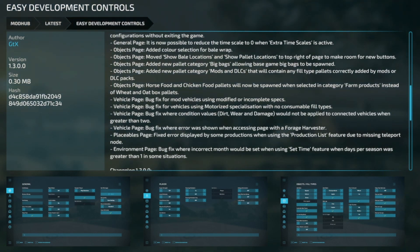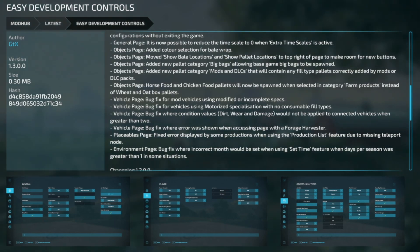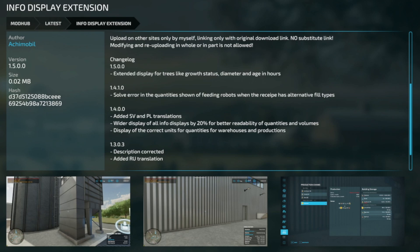Further Easy Dev Controls updates: horse food and chicken food palettes will now be spawned when selected in the Farm Products category instead of wheat and oat big boxes. Vehicle page: bug fix for mod vehicles using modifications or incomplete specs, bug fix for vehicles using motorized specialization with no consumable field type, and bug fix where condition values of dirt, wear, and damage would not be applied to connected vehicles when greater than two. Also fixed error shown when accessing a page with a forage harvester, fixed placeable's page error for some productions due to missing teleport node, and fixed environment page bug where incorrect month would be set when using set time feature when days per season was greater than one.